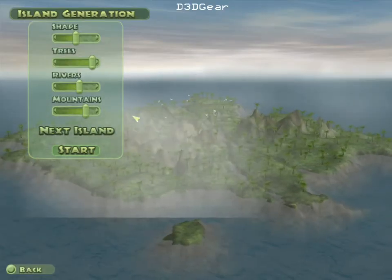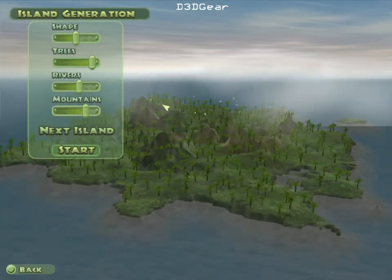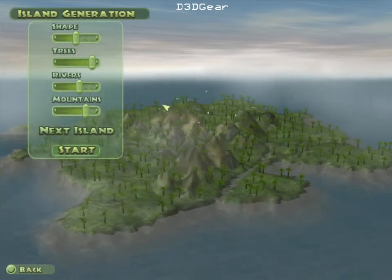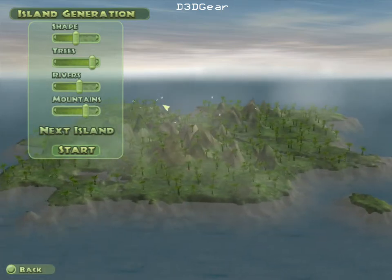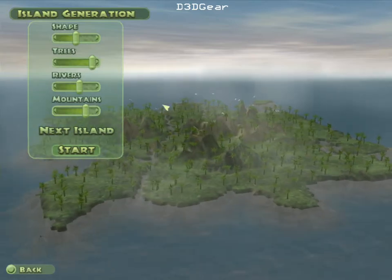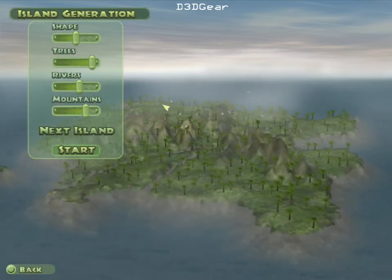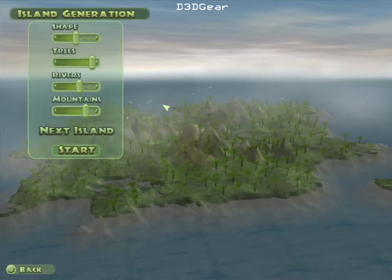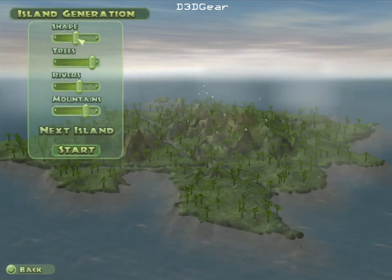Hello, my name is John Hammond and I am in charge of InGen, the company that you now work for. Your job is quite simple really: build a park, create dinosaurs, and entertain people. Of course we'll be keeping an eye on you as well — we'll watch your park rating and give you feedback on your performance. But in the end, the success or failure of Jurassic Park is all up to you.